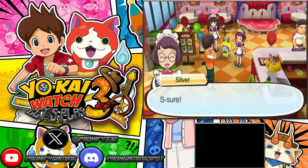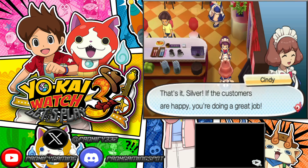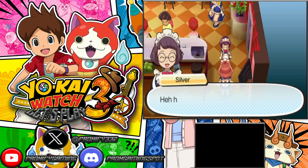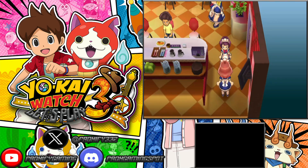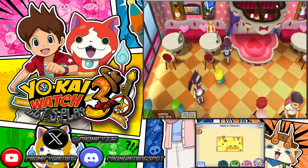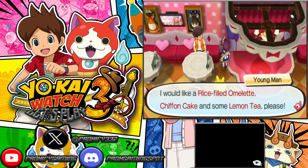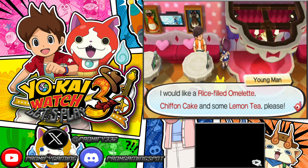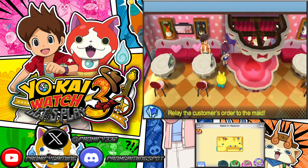Here's the customer we're going to have to serve, so we're going to talk to this guy right now. It seems like what we're going to have to do first is greet this guy, and that's what we did — but now we're going to have to get his order. This one really shouldn't be all that bad, so if you can remember these three requirements this guy needs, you can just relay it back to the other employee and she'll make it and we'll get it all set and finished.